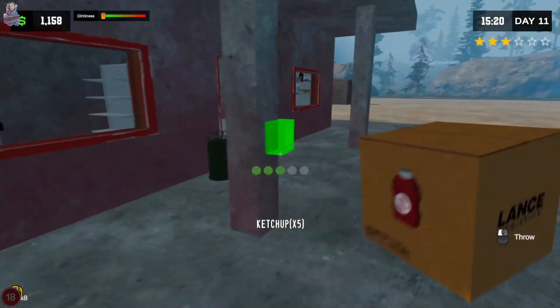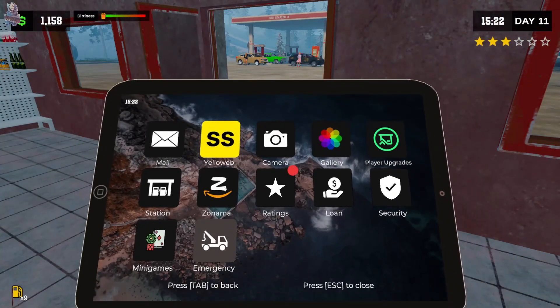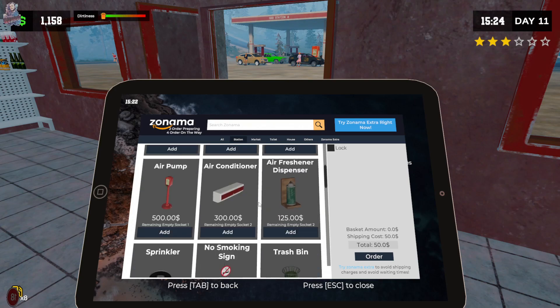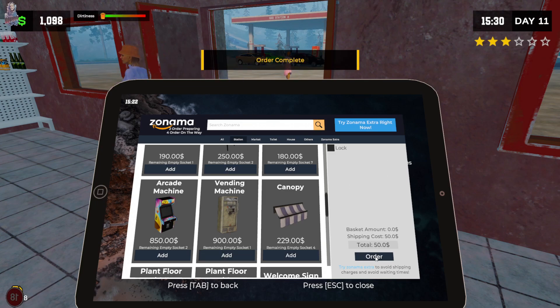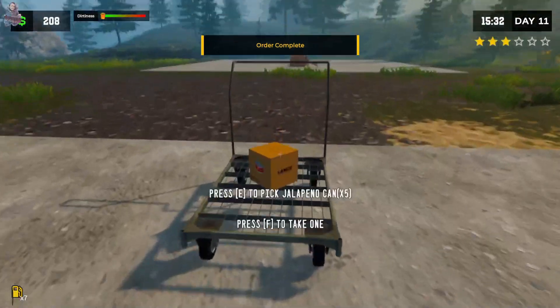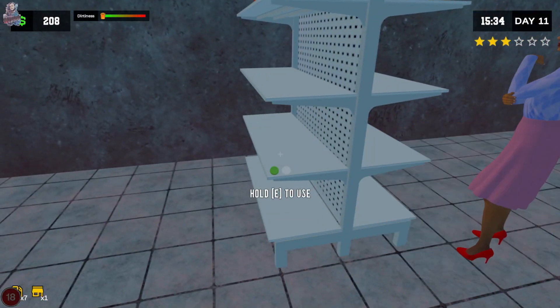We definitely need a vending machine. There's a small cooler, but I want a vending machine. A vending machine — 900. Let's buy a vending machine. We're going to do it — bite the bullet. Oh, just got an award: first vending machine. Nice. So, 97.85 to 105.87.